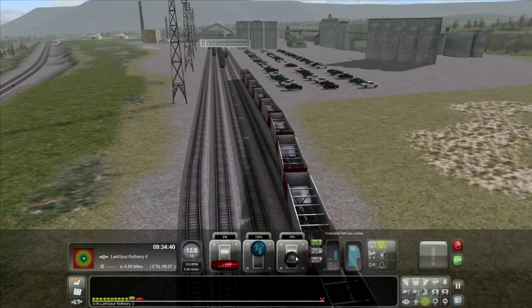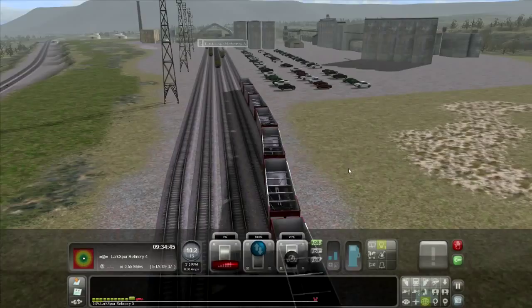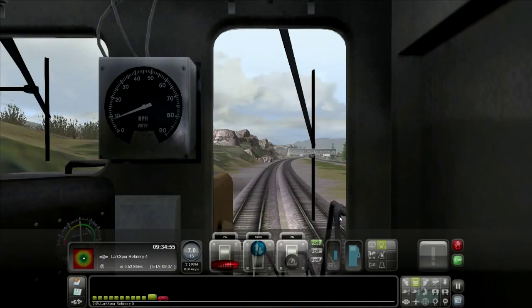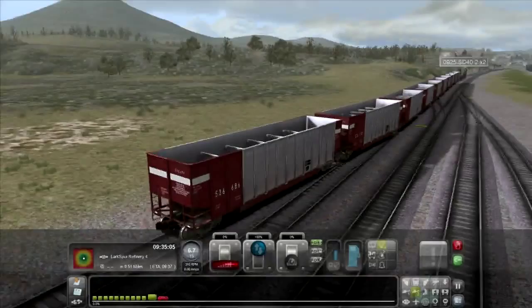Left and right arrows just strafe the camera. The default camera inside the main locomotive is key 1 — press that and you get the inside cab view. Key 3 gives you the view from behind the locomotive, which is perfect for lining up the train with sidings. Real engineers would probably love to have that camera.